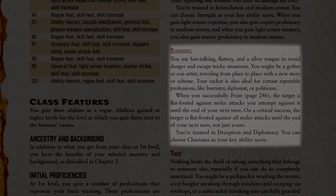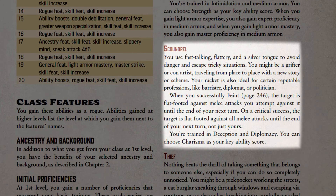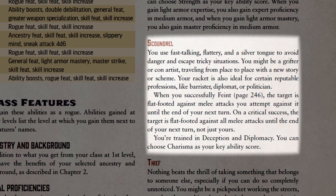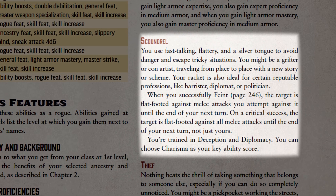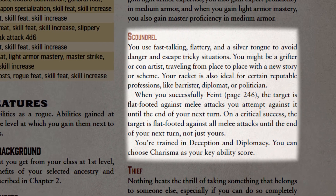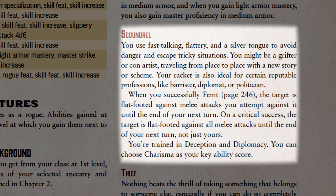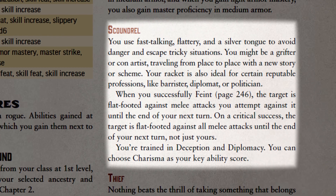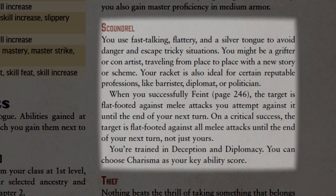If the rogue picks scoundrel, their key ability score will be charisma. They become trained in deception and diplomacy, and gain a bonus effect to the feint action. Normally, on a successful feint, the target is flat-footed against your next melee attack. When a scoundrel successfully feints, the target is flat-footed against all of their melee attacks until the end of the scoundrel's next turn.